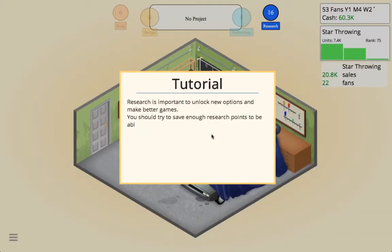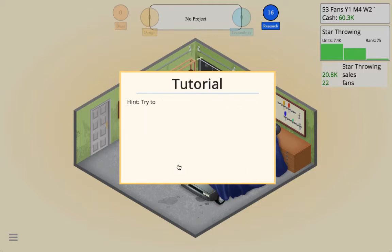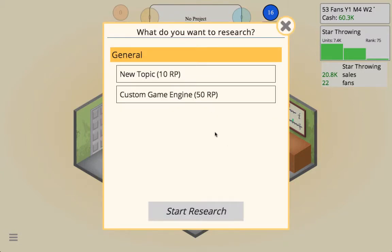Research is important to unlock new options and make better games. You should try to save up enough research points — right there — to be able to create your own game engine. This will greatly improve your games. Try to develop games with different topic and genre combinations for a slight research boost.